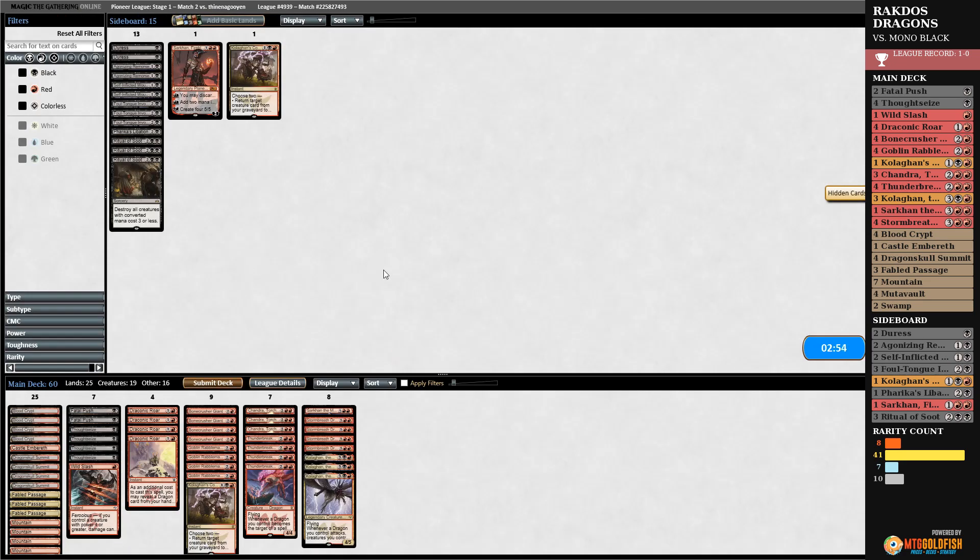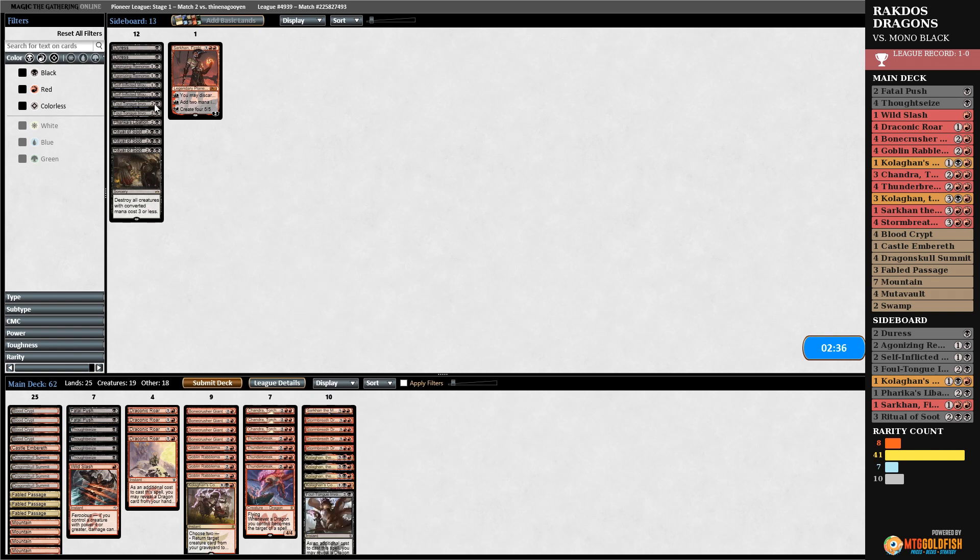How do we want to sideboard? Kolaghan's Command is good against them. Foul Tongue Invocation is not the greatest, neither is Ritual of Soot but it's something. Maybe Agonizing Remorse would be better — Thoughtseize doesn't feel good in this matchup at all. Actually, I'm probably better off keeping it how I have it.